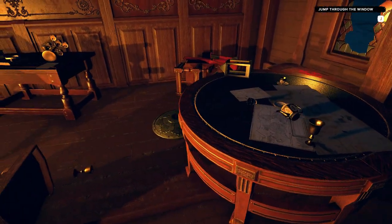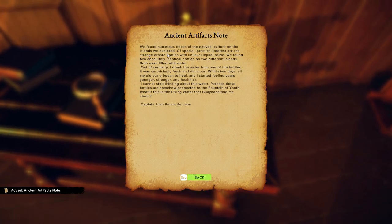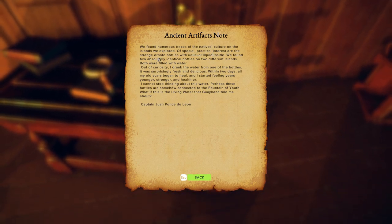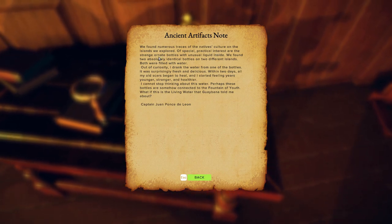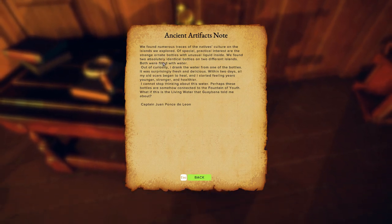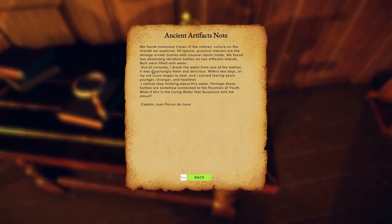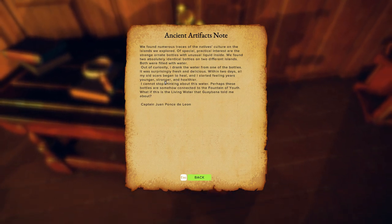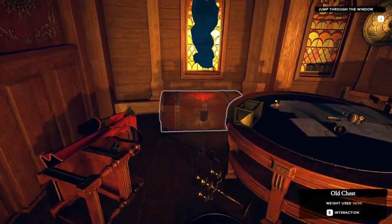Let's make sure we don't leave anything else behind. We found numerous traces of natives' cultures on the island we explored. Special practical interests are the strange ornate bottles with unusual liquid inside. We found two absolutely identical bottles on two different islands, both filled with water. Out of curiosity, I drank the water from one of the bottles — it was surprisingly fresh and delicious. Within two days, all my old scars began to heal. Yeah, that's right. All right, let's get out of here.